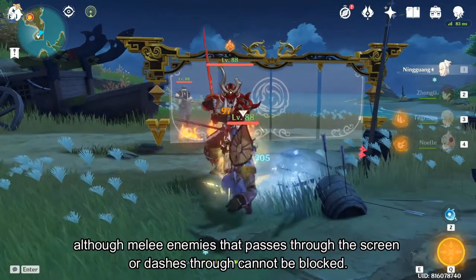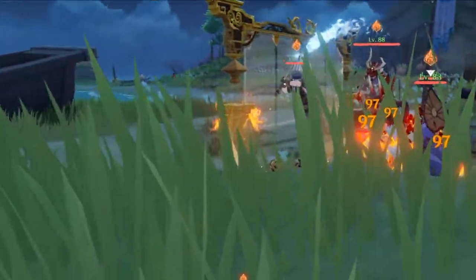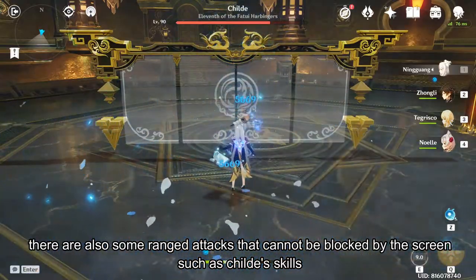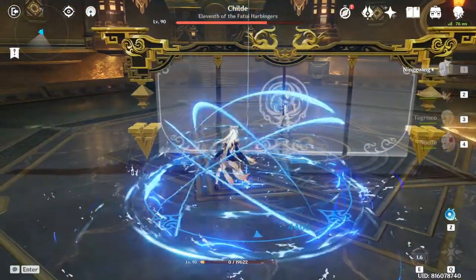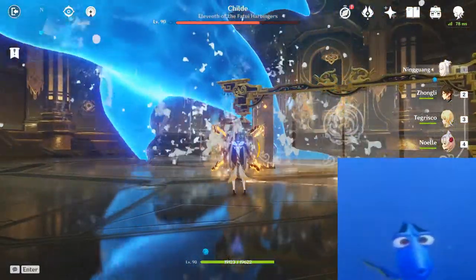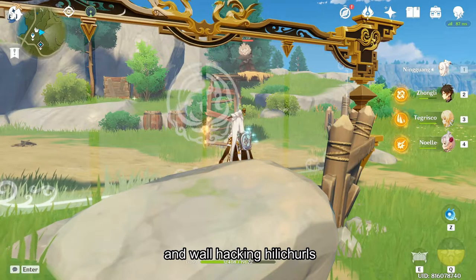Although melee enemies that pass through the screen or dash through cannot be blocked, there are also some ranged attacks that cannot be blocked by the screen, such as Childe's skill, and of course the ridiculously OP and wall-hacking Hillichurl Shuriks.